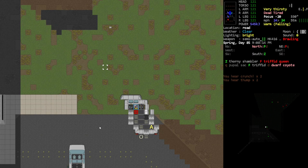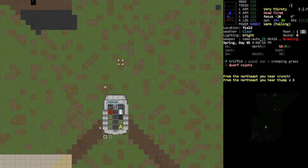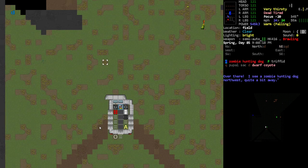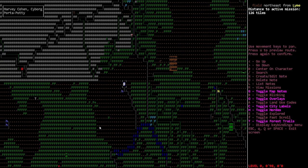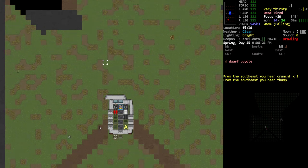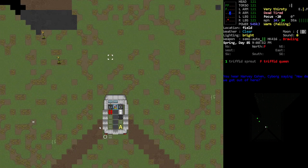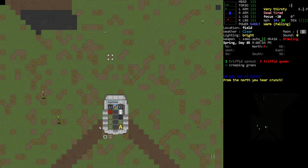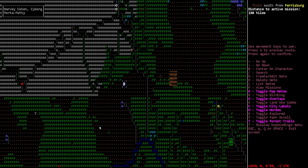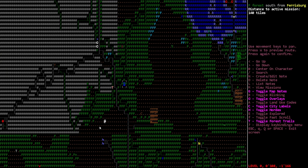They're spawning in a ton of plants right there. Triffids — you don't want to mess with. I'm also curious to see if we can find something that will give us a large stomach. It doesn't look like that's going to be the case — we're gonna just be surrounded by triffids. Triffids and ants and all kinds of fun stuff.